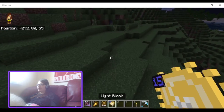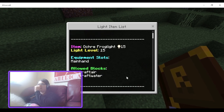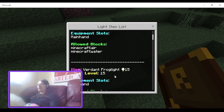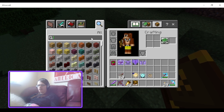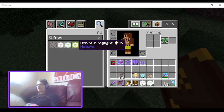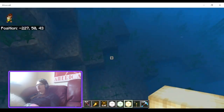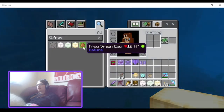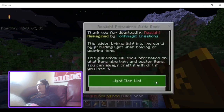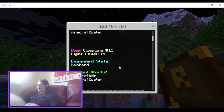Next up is the Froglite — Ochre Froglite, Pearlescent Froglite, and Verdant Froglite. If I just go to the inventory and get the frogs, you can see that these all produce the same light level, and if I go in the water they all still work.